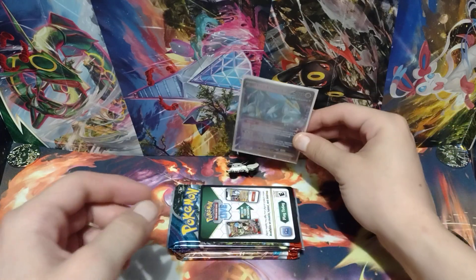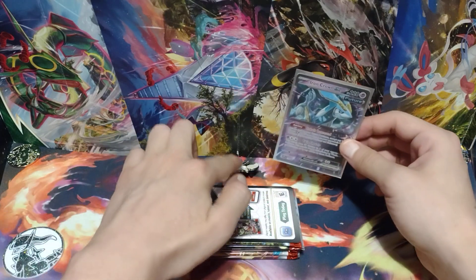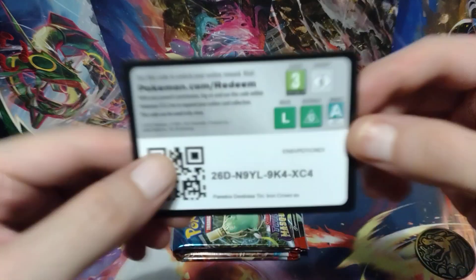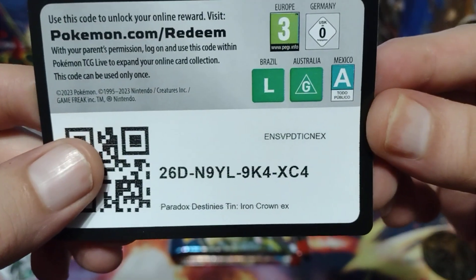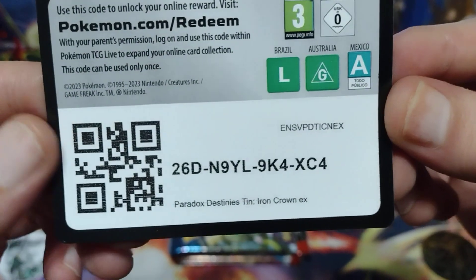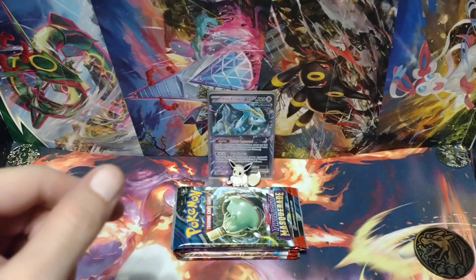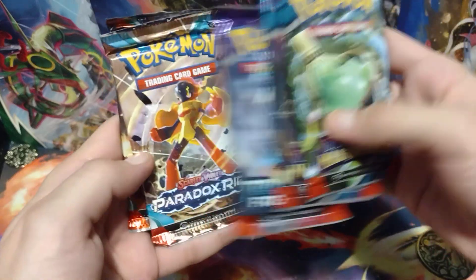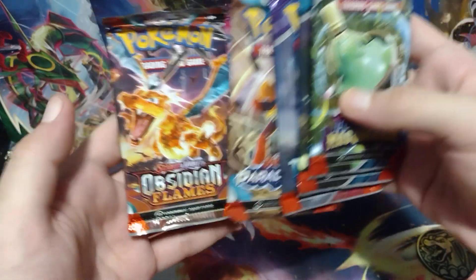And put this back behind Radiant Eevee — like that. Now here's the code card for the tin, the Paradox Destiny's Tin Iron Crown EX. Of course it comes with five packs: two Twilight Masquerade, Temporal Forces, Paradox Rift, and Obsidian Flames.